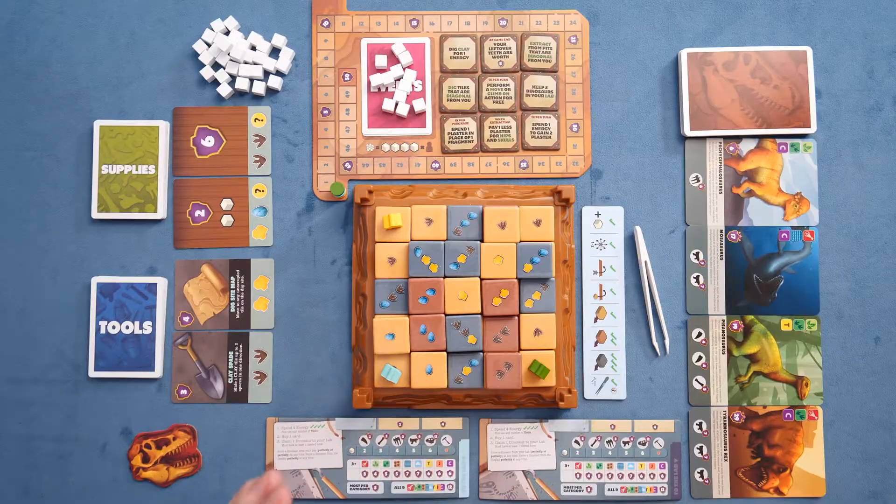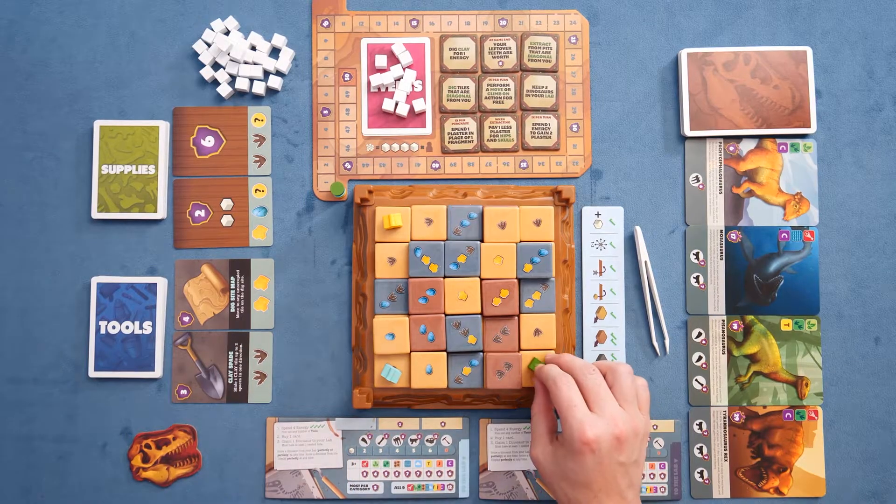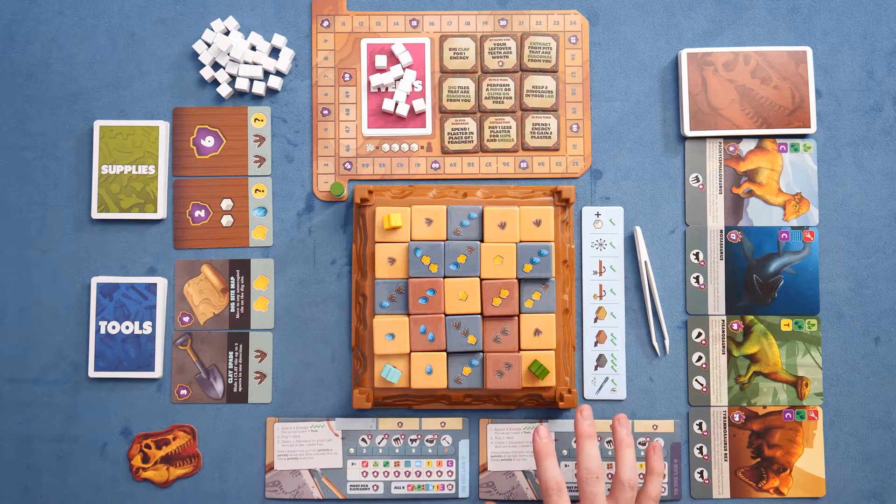The general turn structure in this game is across a variable number of rounds — you're going to be taking actions, spending energy to take actions, then buying a card, then claiming a dinosaur to your lab. That's the turn sequence listed on your handy little player board over here.